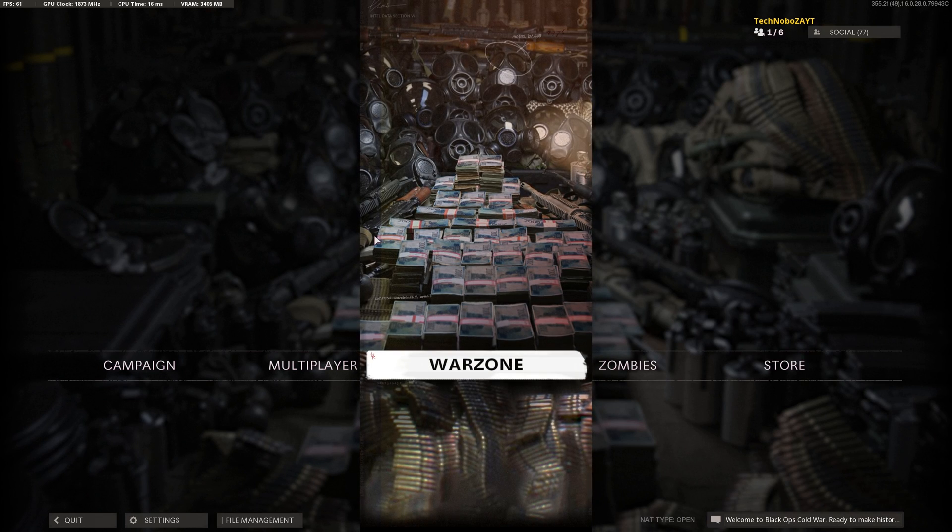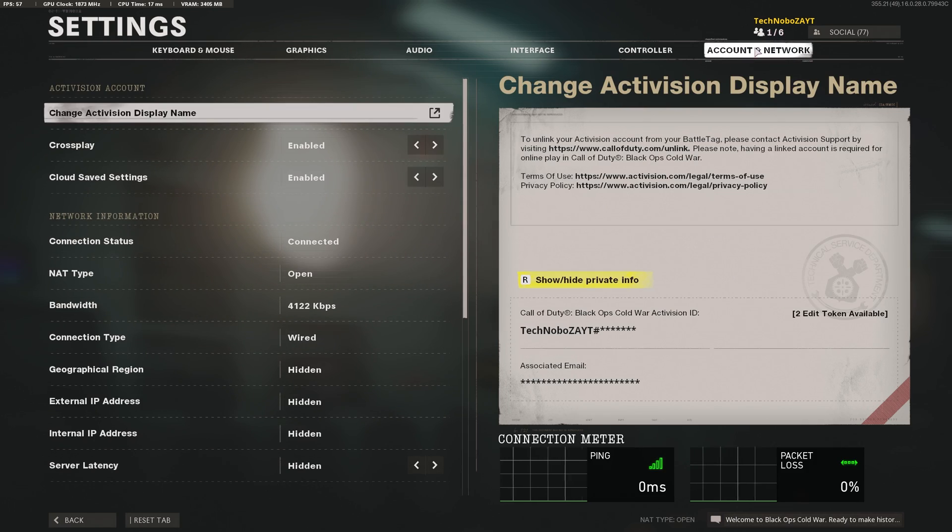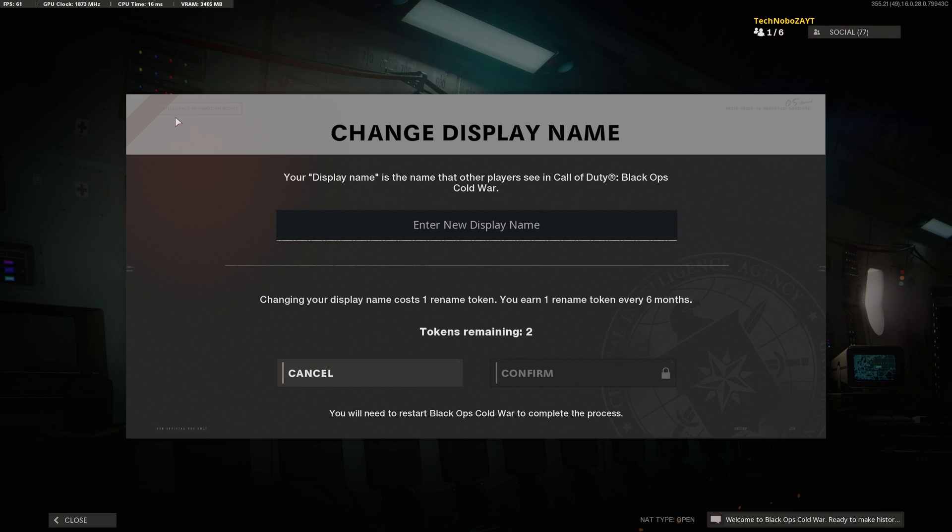To change our name, we can simply open up the game and hit the Settings button in the bottom left. Then head across to the Account Network tab and click Change Activision Display Name. Inside of here, we can simply click in the box, type in a name, and then click Confirm.